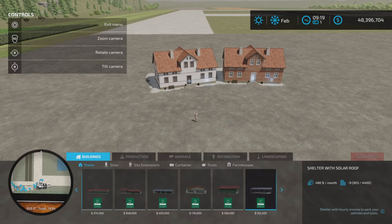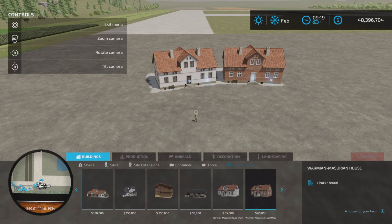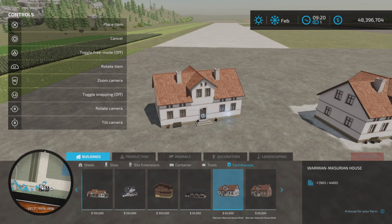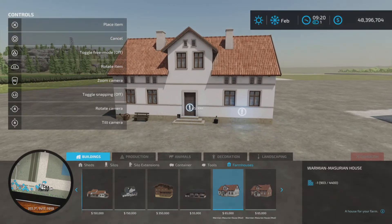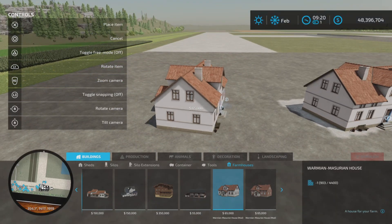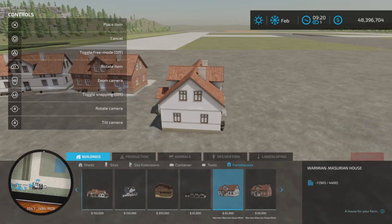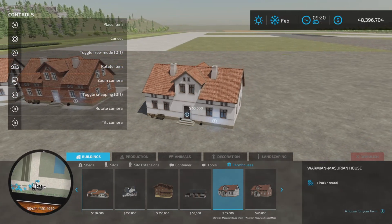Under Buildings and Farmhouses, there they are — the two of them — 65,000 to purchase. Daily upkeep is 22 a day; actually, that's pretty good. I wish my house only cost me 22 a day to upkeep! Well, maybe it does — I don't know. All the expenses seem to come at once, don't they?